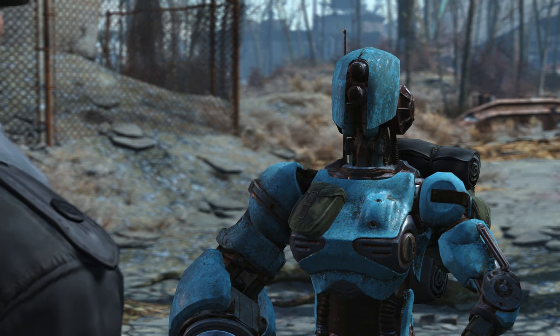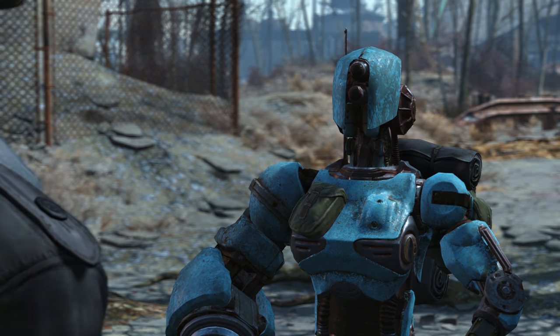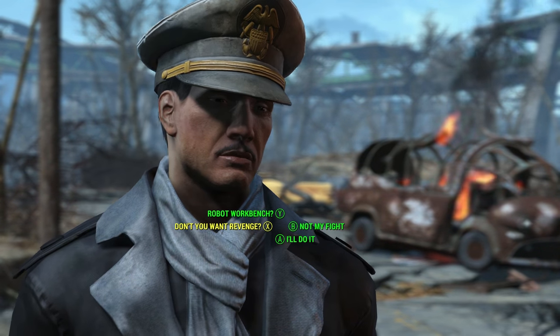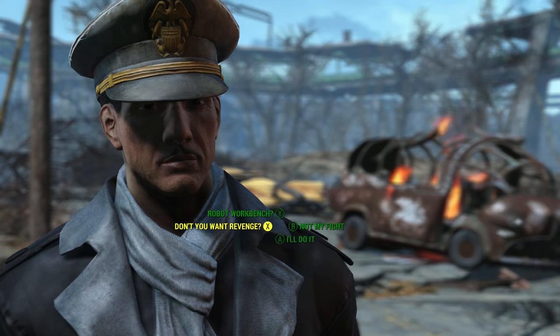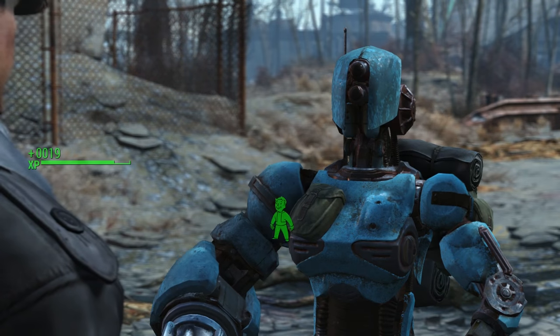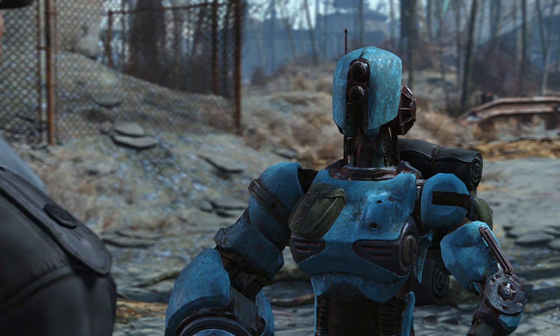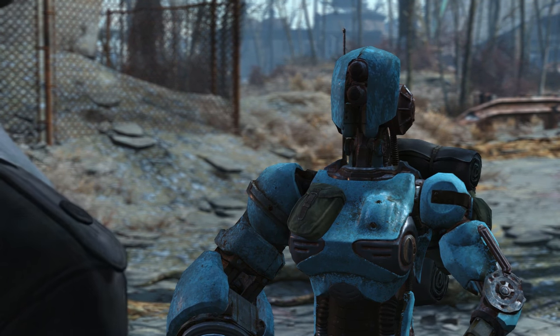Ada wants you to help in tracking down the Mechanist, a mysterious robot-themed villain who's suddenly flooding the Commonwealth with his murder bots, and so the two of you are going to team up to try and find out where he is, so you can teach him a lesson Fallout style. Stopping the Mechanist both protects the Commonwealth and allows Ada to avenge her fallen friends.